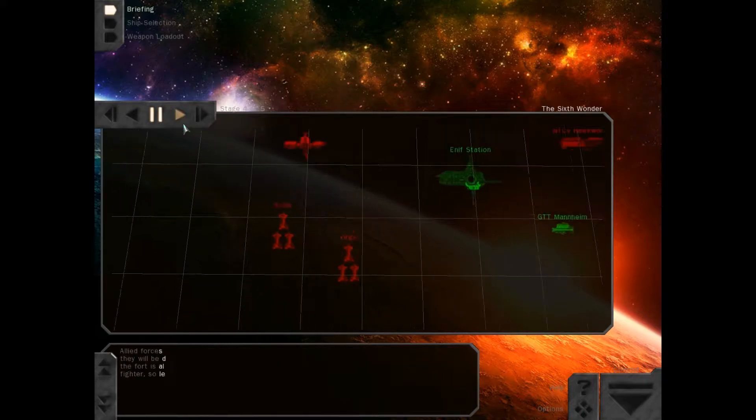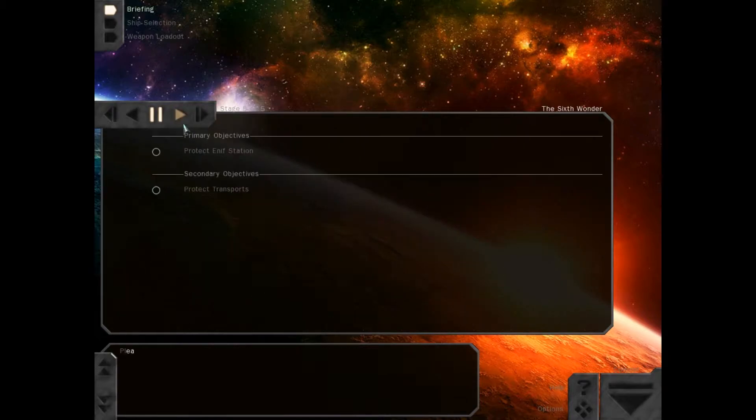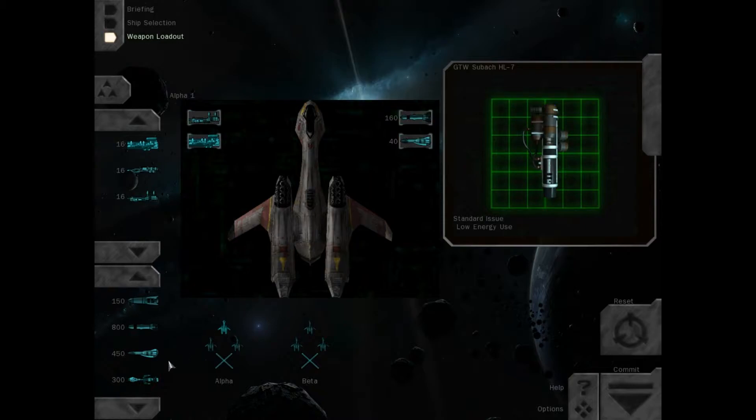Oh, it's probably the best time to do it. Allied forces are engaging the rebels throughout the system. As resources become available, they will be deployed to assist you. Until we get these reinforcements, holding down the fort is all up to you. This sortie will be the first combat field test of the Perseus intercept fighter, so let's put on a good show. Protect NF Station, protect transports. Oh, three whole wings — wow, they're being generous.